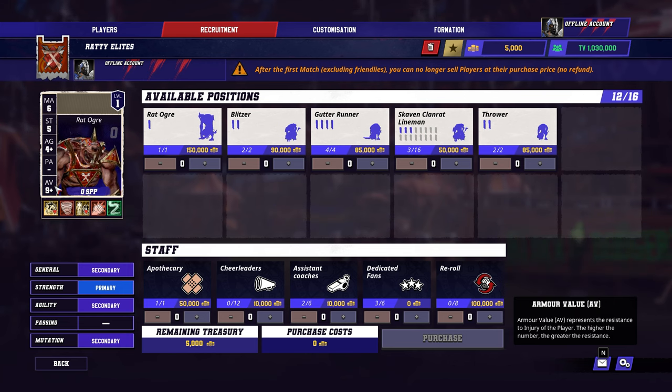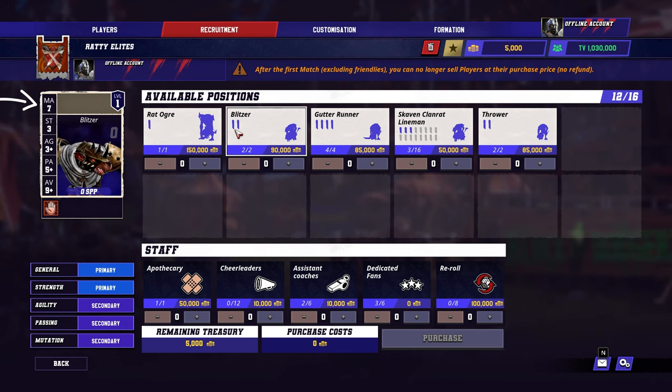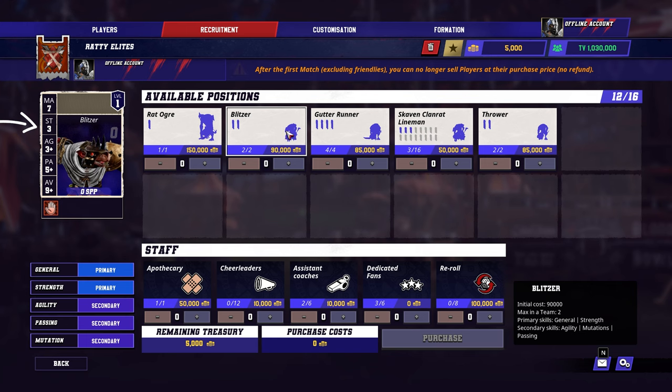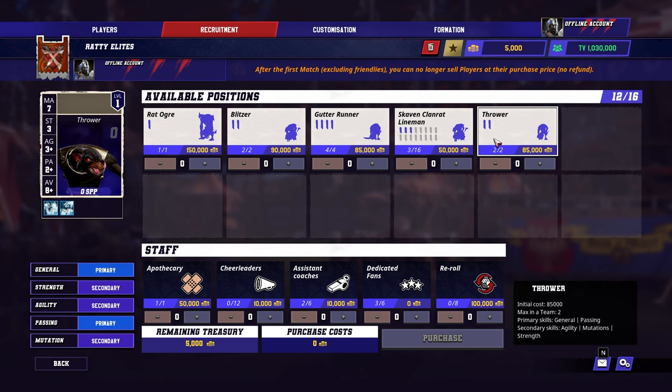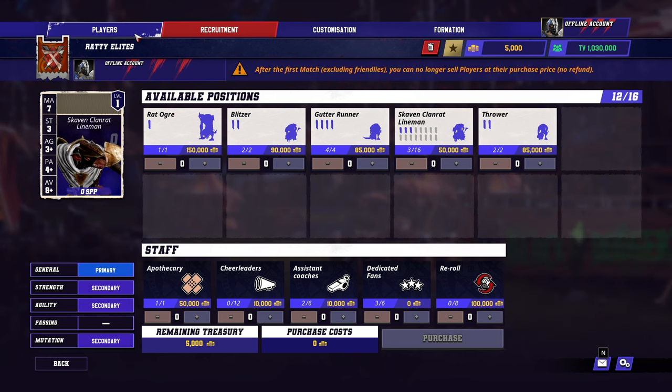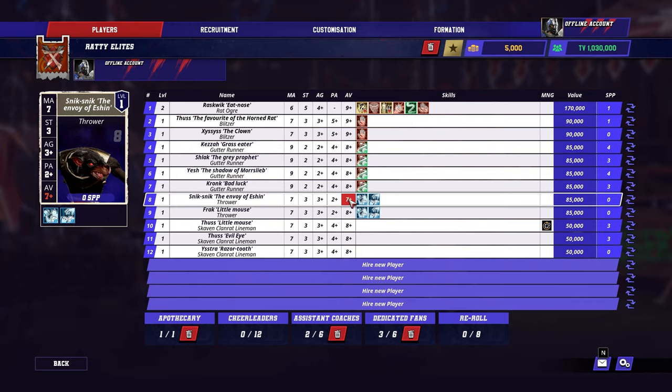Each player type will have a different baseline across their movement allowance, strength, agility, passing ability, and armor value. At times, these numbers will be modified as a result of what's happening on the pitch, because of special skills, or because of injuries.